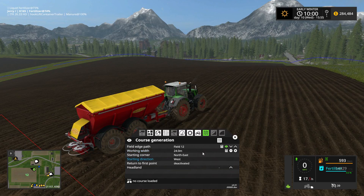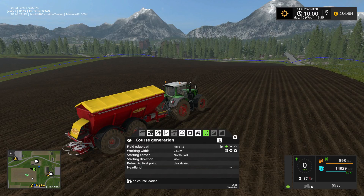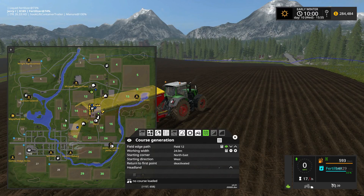Our working width is 24 meters, which matches this 24-meter fertilizer spreader. Looking at the map, we want to go lengthways to make as few turns as possible — going the longest width across the field. Over here is our northeast corner and this is west, so we want to start in the northeast and go to the west.